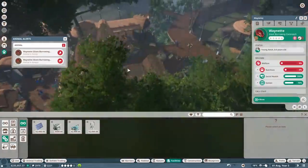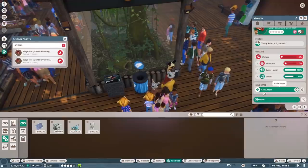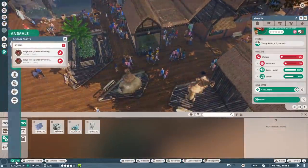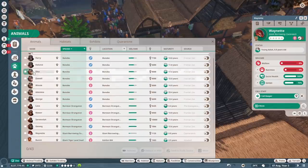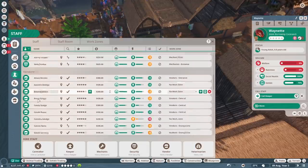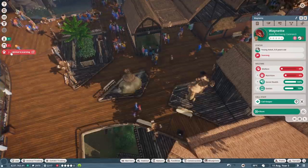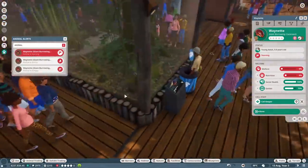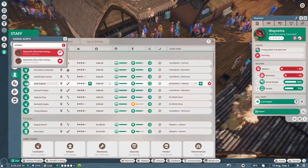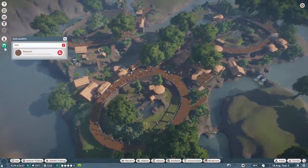Looks like the animals are not happy over here - nutrition issue! They haven't been fed the beetles and cockroaches. Let's call a staff member over. It looks like they're not moving - let's hire a few more staff members and make sure everything's going okay. We've got plenty of keepers, plenty of mechanics, plenty of security. They just need to come over. The little guy is starving - let's hire somebody and drop them off right next to this place. He just got food - that fixed the problem. Sometimes it's just timing in this game.